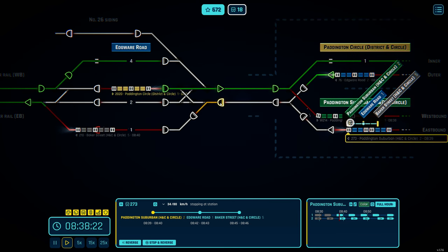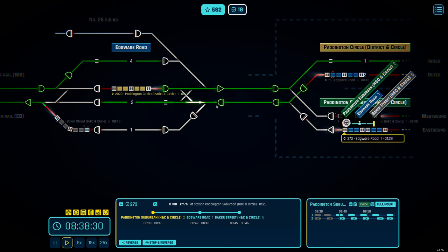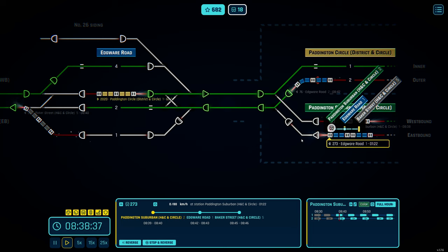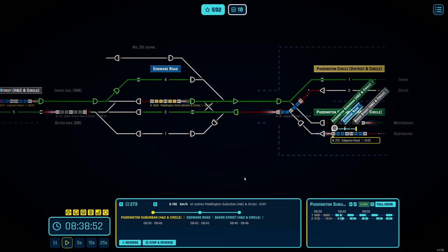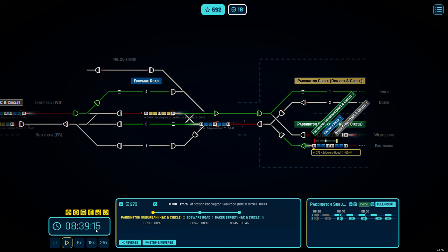That one's going into platform 2 — no conflict there. Set that through — perfect. That's all pretty much sorted. Every time I go for 25x speed I wouldn't even know what to do — I assume that's for maps where you have big gaps and you're just waiting for a long train to pass through. This game can have non-passenger trains too — freight trains going to a siding, or in tutorial missions like dock sidings.